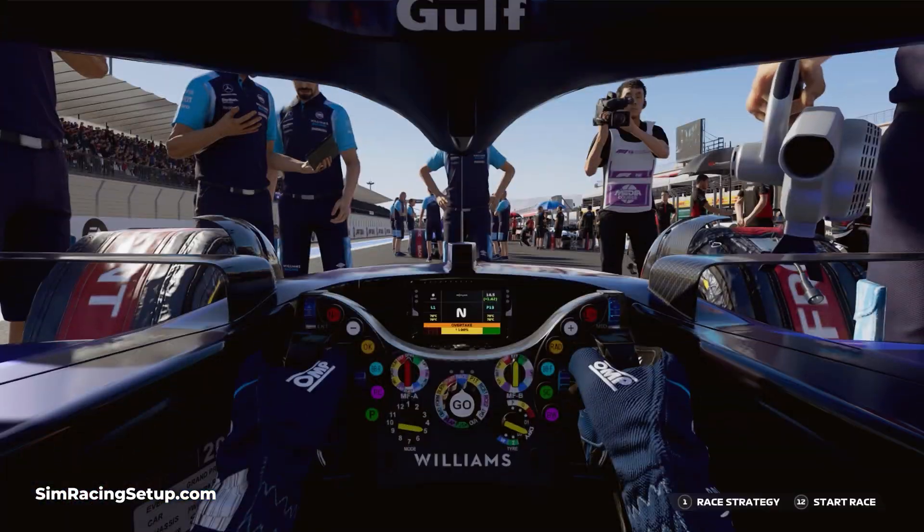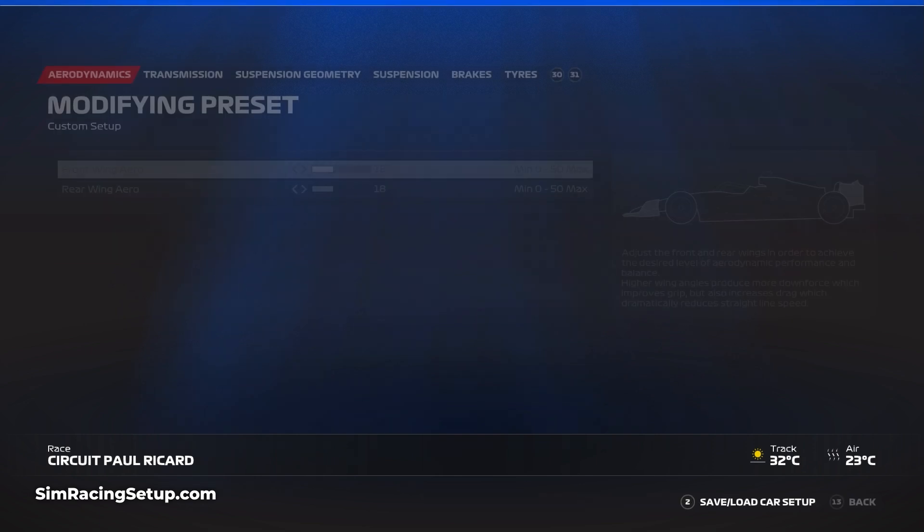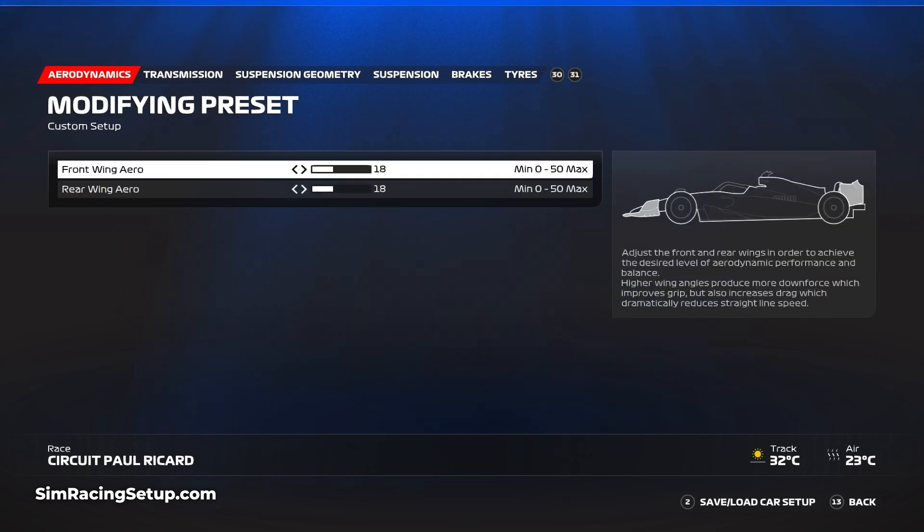Starting with the aero setup, I set this to 18 for both the front and the rear. For a long time I was running a higher front wing, but I was constantly being challenged by the rear of the car with it stepping out of line when accelerating through the longer corners.